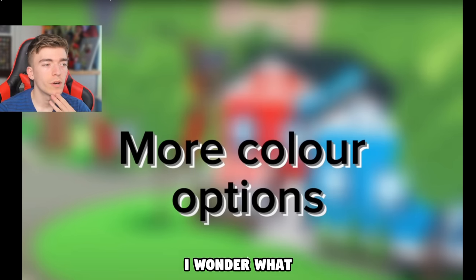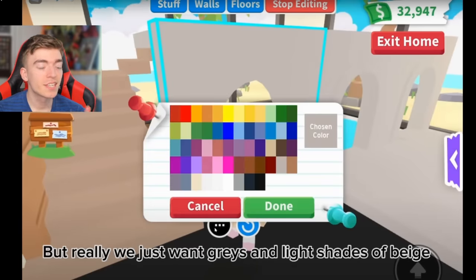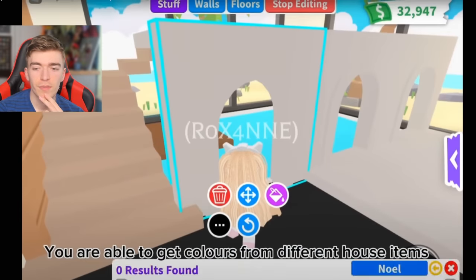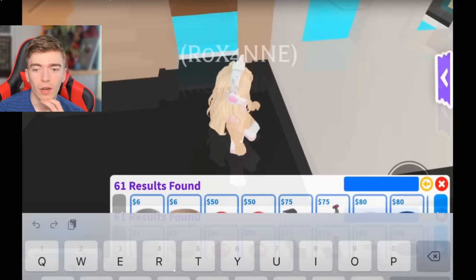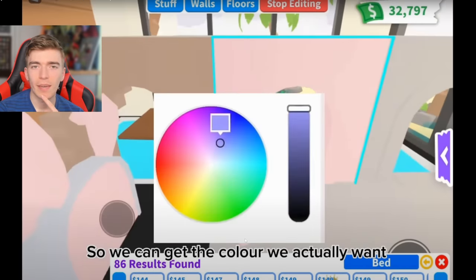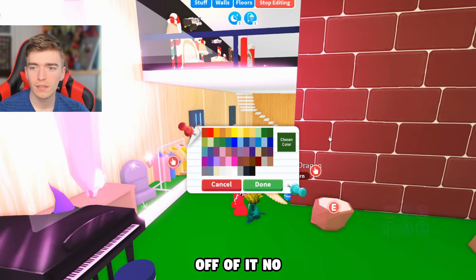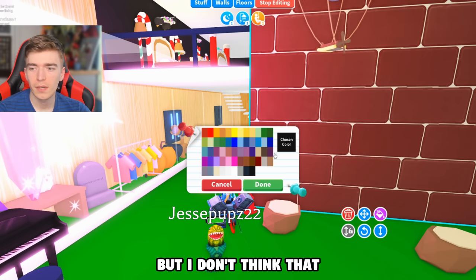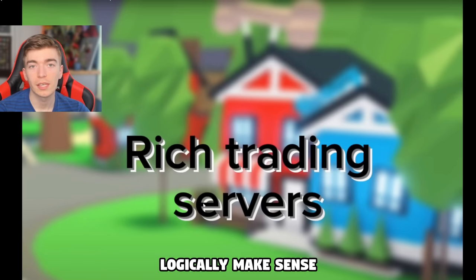The next idea is more color options. Adopt Me doesn't have many color options — most are bright pinks and oranges, with very few grays or light blues. You can get colors from different house items but there's no straightforward way to apply them. This person's idea is a color wheel that lets you select any color for your furniture, which would logically make a lot of sense.